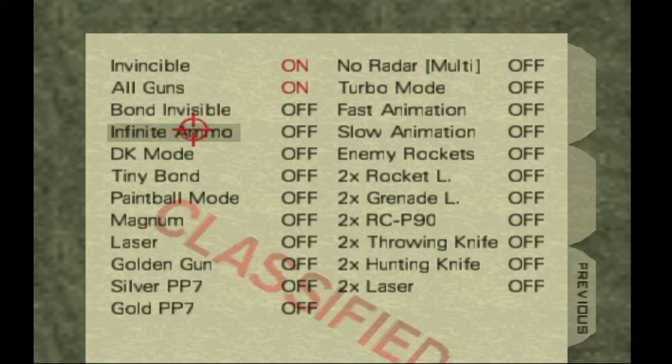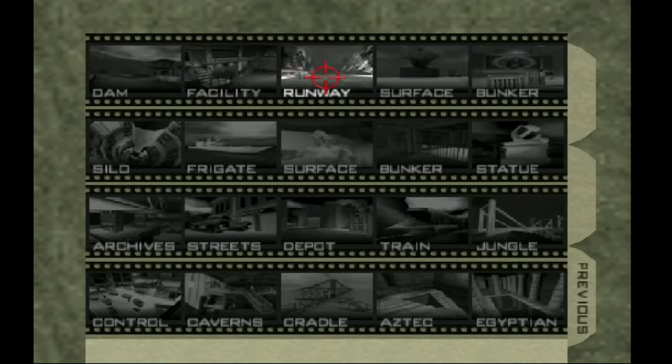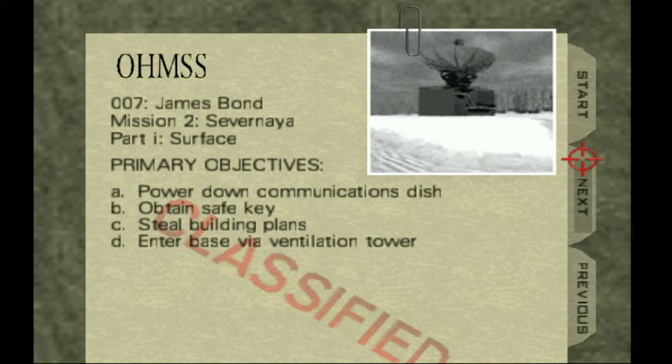Welcome to part 4 of Time to Play GoldenEye from Nintendo 64. Let me get my cheats going as I get ready for the surface level. Here are the mission objectives: power down the communications dish, obtain safe keys, steal building plans, enter base via the ventilation tower.